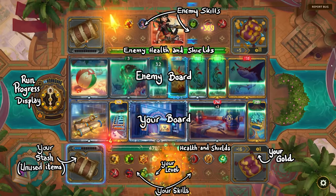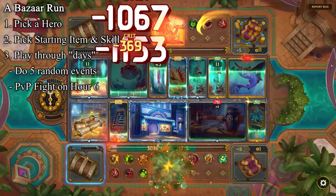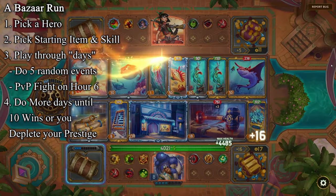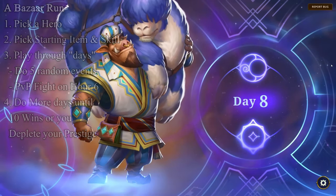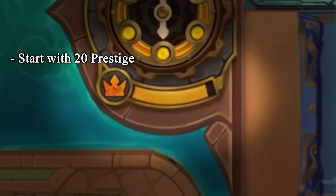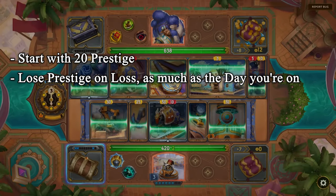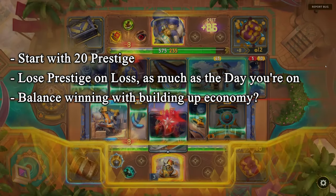You may win or you may lose, and then a new day starts. The game ends when you get 10 wins or when you lose too many times. Instead of the three-strikes loss system we're used to, the Bazaar uses a prestige counter. You start with a full 20 prestige and lose prestige on losses. The amount you lose is the same as the day you're on — if you're on day 4, you lose 4 points of prestige. That in itself opens another possible strategy, like having a losing run because you're trying to build your economy first.